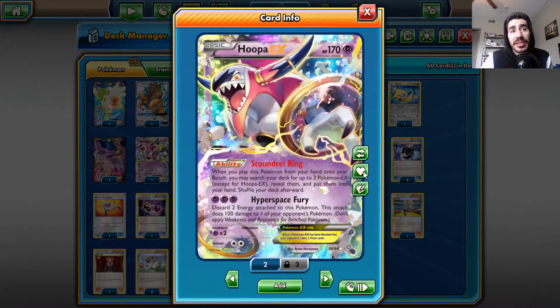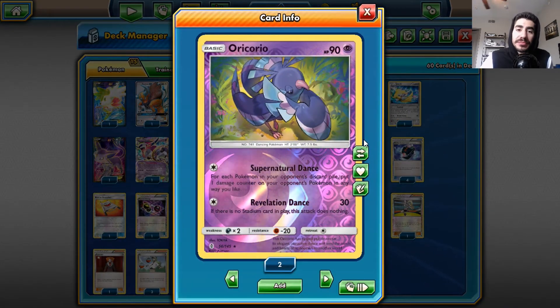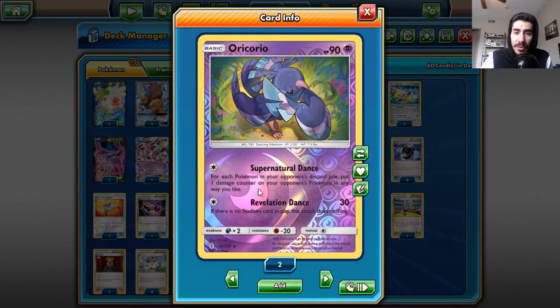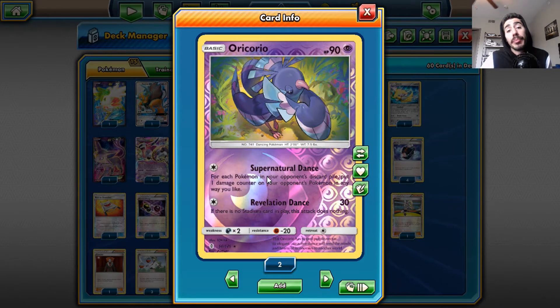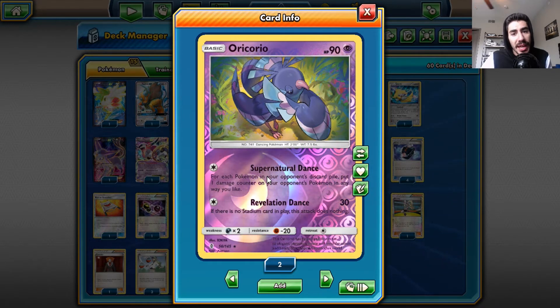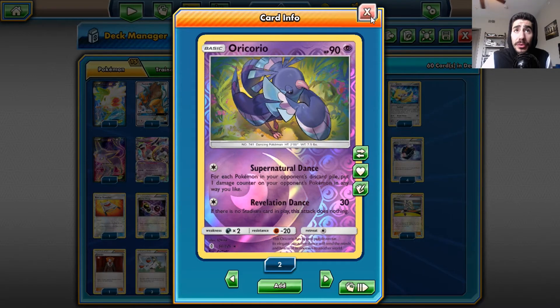Hoopa EX with Scoundrel Ring brings any three EXs to my hand — very good card. Oricorio — I love this card. If you're playing against Night March, Supernatural Dance for one energy: for each Pokemon in your opponent's discard pile, you can place damage counters. So if they get all their Night March Pokemon set up and have two Pokemon in play, you can literally knock out those two Pokemon with this one attack. Very powerful card against Night March.